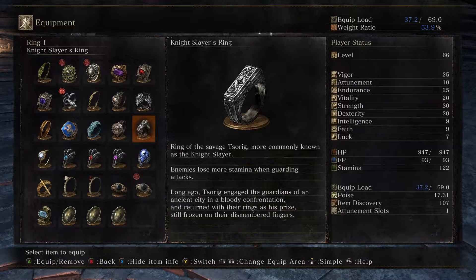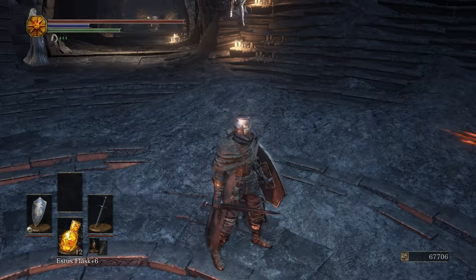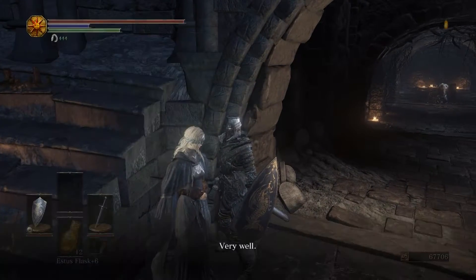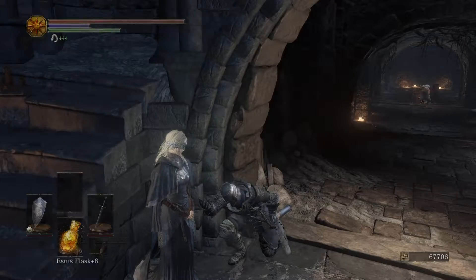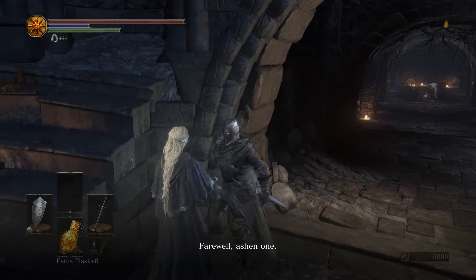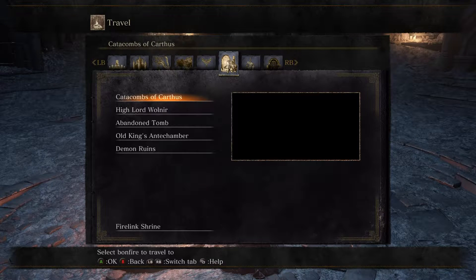He dropped the Night Slayer's Ring — enemies lose more stamina when guarding attacks. The lore reads: 'Srig and Rage, the guardians of an ancient city, in the bloody confrontation returned with their rings as his prize, still frozen on their disembodied fingers.' So we beat him. Basically I'm done with that lower zone, which is nice. I even got the ballista to stop firing. Apparently when we first fought the Worm, he did die because he has yet to reappear. I'm pumping everything straight into strength — I want to use the goddamn Fume sword, so it's all going into strength until I hit 50. That's an unbelievable, incredible amount of strength. Pretty ridiculous.